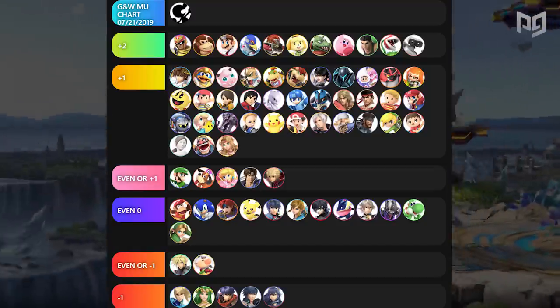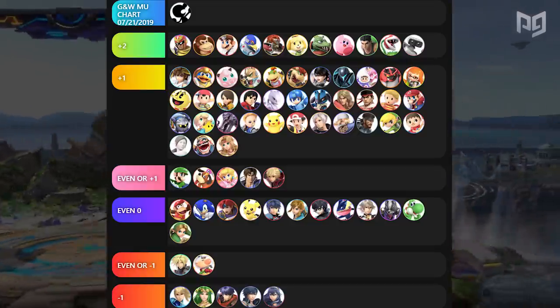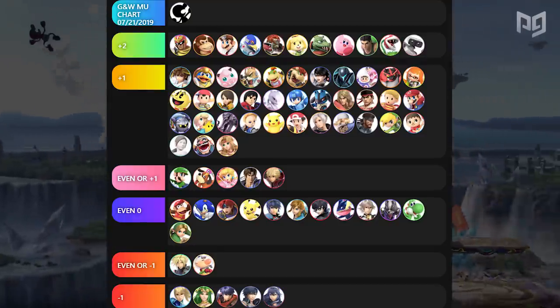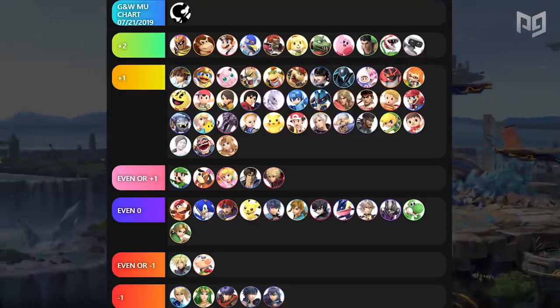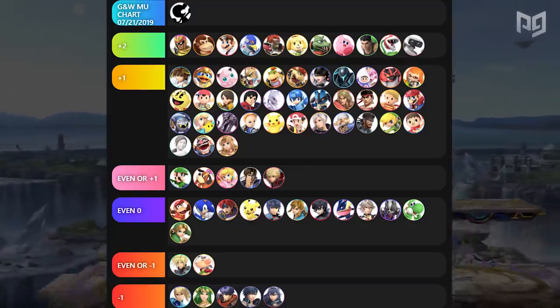This is where we finally see the God Emperor of Flat Zone bleed. Game & Watch has bad or even matchups into some of the most globally popular and successful characters around: ZSS, Palutena, Chrom, Lucina, Joker, Wolf, Yoshi, Olimar, and Cloud — all characters with good representation at every level of play. He does style on relevant characters like Snake, Rob, Pika and Pichu, Inkling, and Fox though.